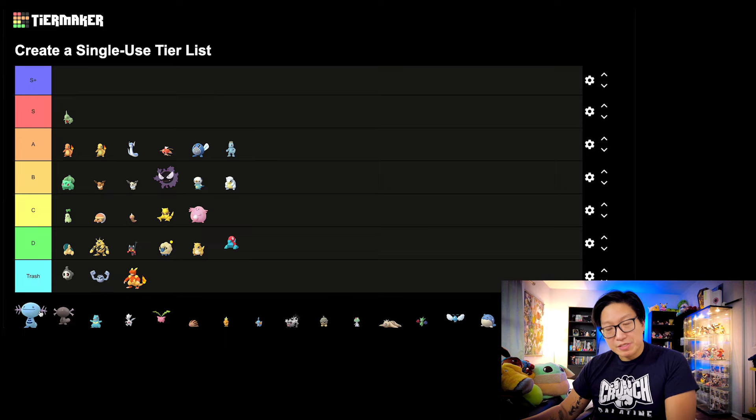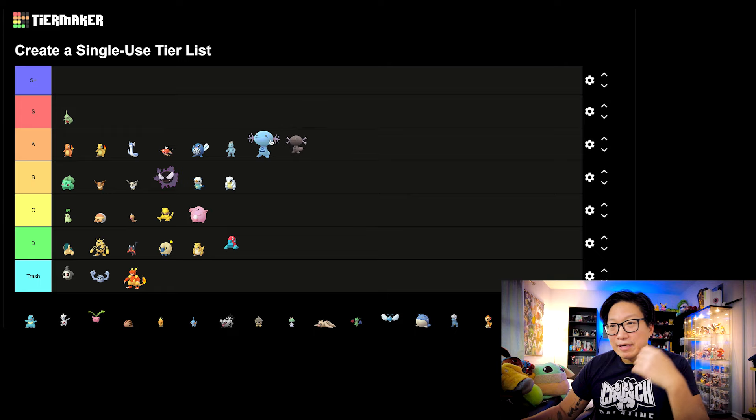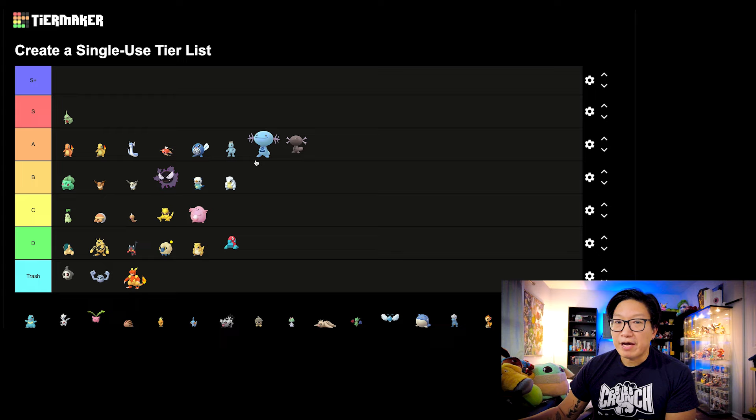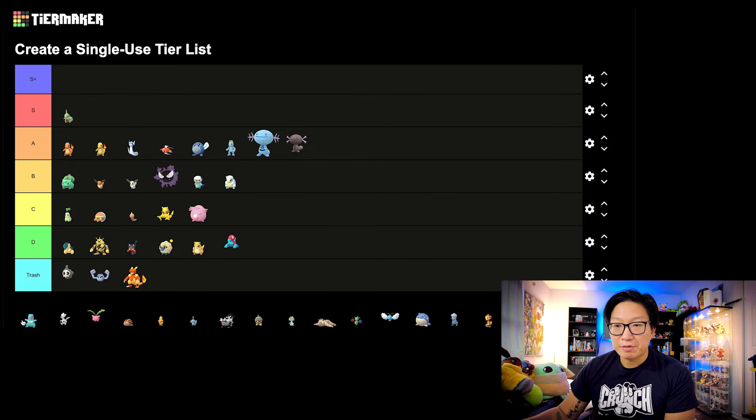Now let's move on to the two Woopers. I'm going to say these are both A tier. These two received some sizable bumps in terms of how useful they became in PvP. Their Community Day moves were made to be impactful. This was the debut of Paldean Wooper, and Paldean Wooper was a menace in the Go Battle League — it still is. And Quagsire was already really good, and I feel like the Community Day move made it even better. Definitely A tier Pokemon.